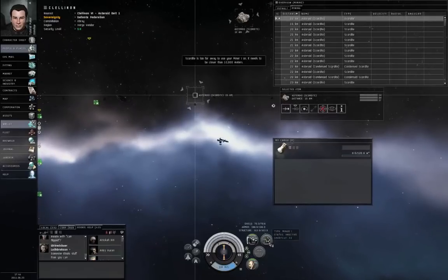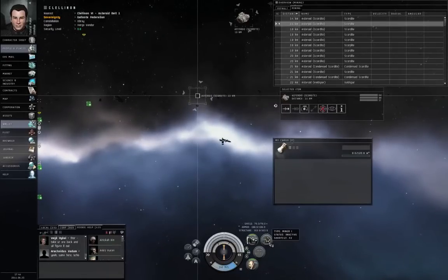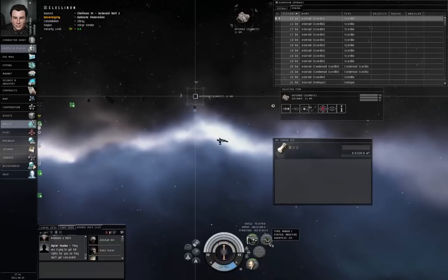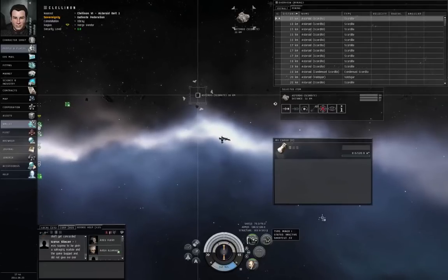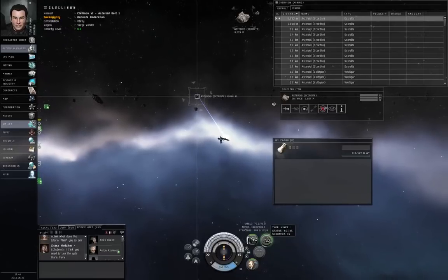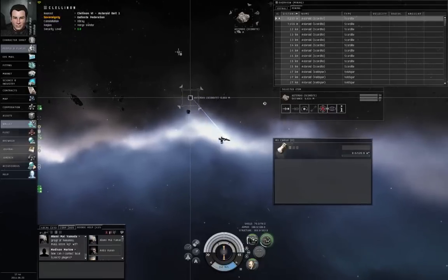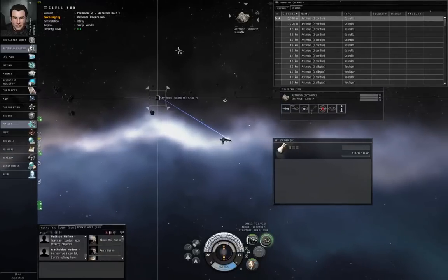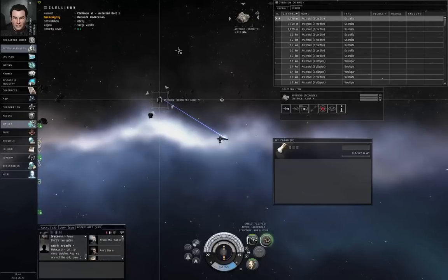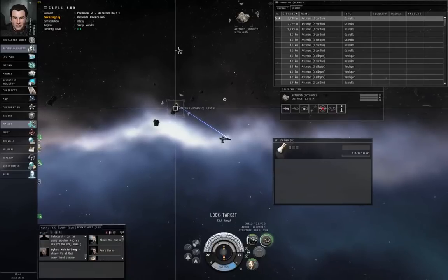The mining laser needs to be within 10 kilometers, so you do have to cover that distance. Different kinds of asteroids can be refined into different combinations of minerals. If you mine Veldspar, that can only be refined into titanium. Scordite will give you both titanium and another mineral called pyrite. There are several different kinds of asteroids and minerals, and they refine into different proportions. The online mining guides I was able to find might be slightly out of date, so unfortunately I don't have a reference chart handy for you.